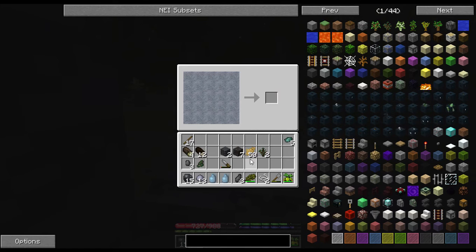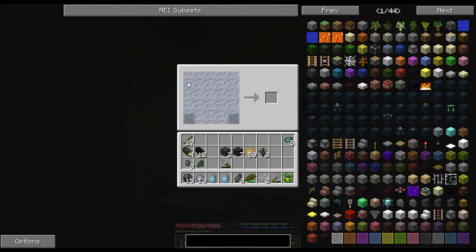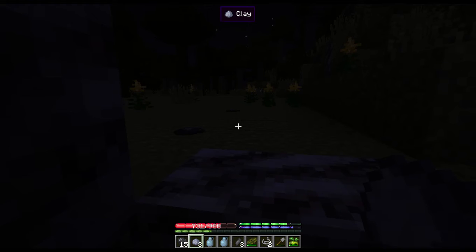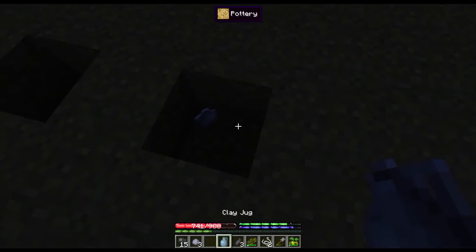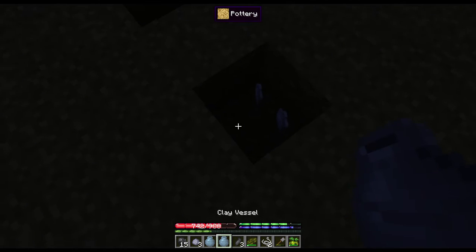There's our second jug. Go ahead and make two more vessels — I usually keep a lot of these around just for storing stuff. There's one other main thing we're gonna need, but we'll make that in just a minute after I dig up some more clay.